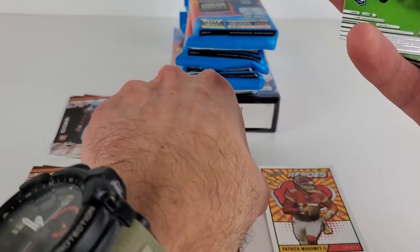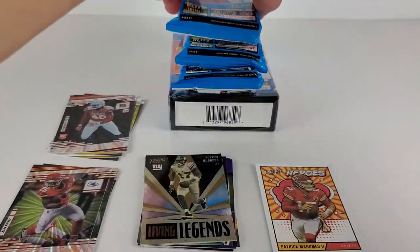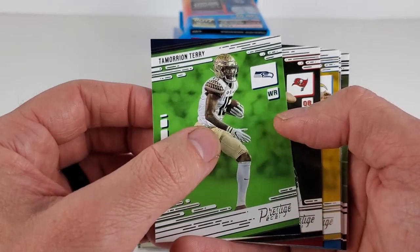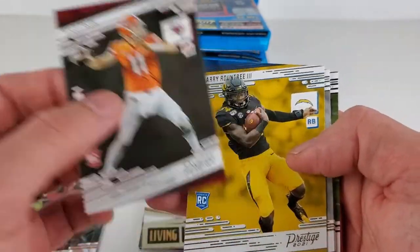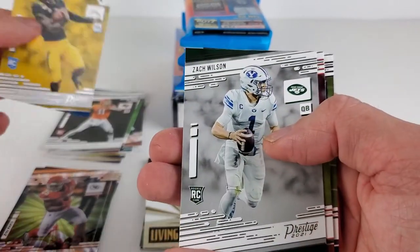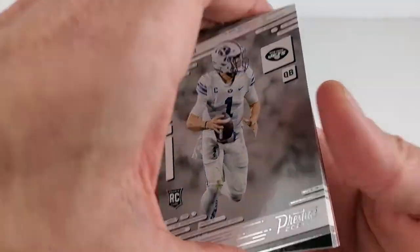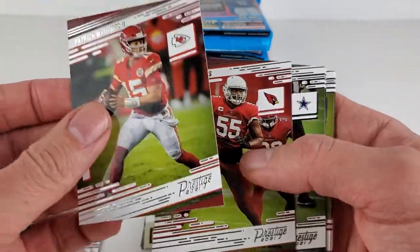With these value packs, you're going to run into that risk just because there is definitely no added protection. Running out our rookies: Tamorrion Terry, Kyle Trask — maybe the next following after Brady — Larry Roundtree, Zach Wilson base. Having a bummer year this year. Patrick Mahomes — having a bummer year as well. And our veterans are rounding it out.